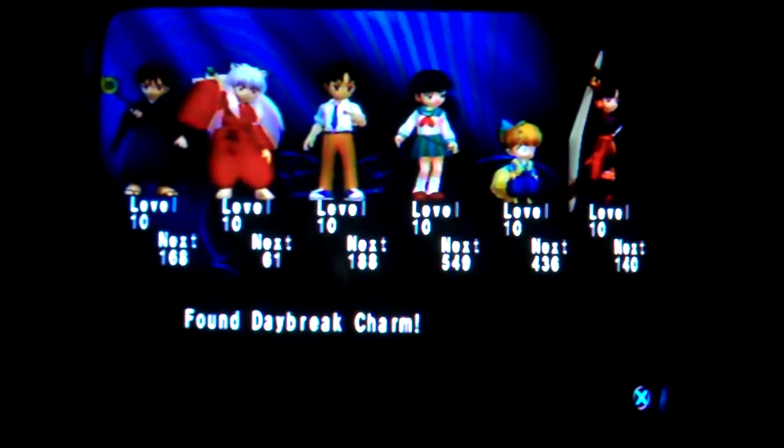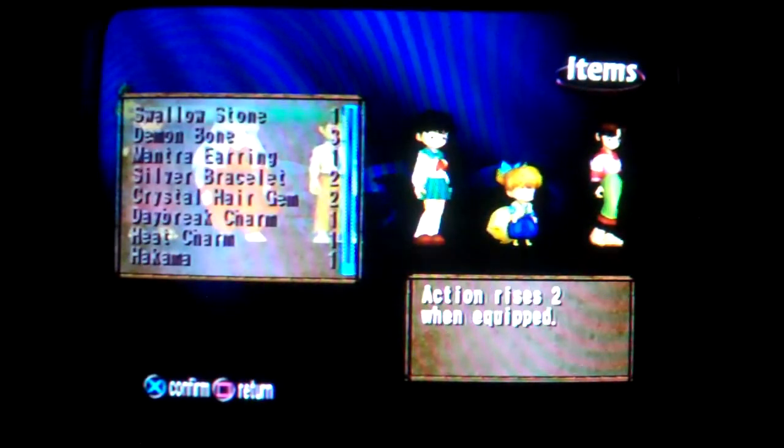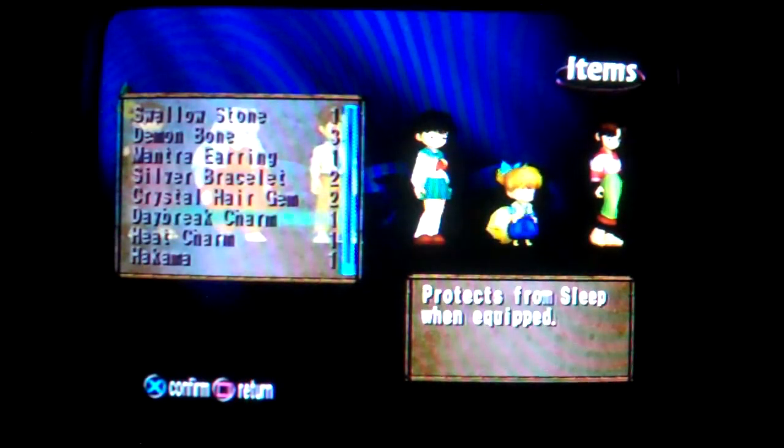Found a Daybreak Charm — that's apparently new to me, an item I never got in my main file. It protects from sleep when equipped, which is neat. That sign over there is supposed to say Junction Ahead, and that other sign tells me if I go downward from there, I should be at the village.